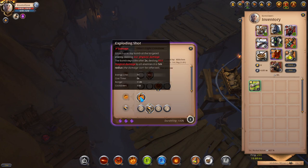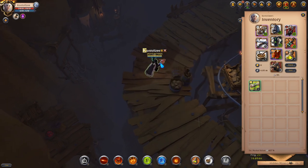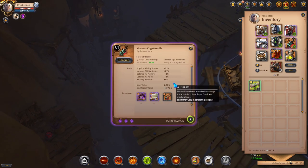The E ability, Exploding Shot, deals 241 physical damage, and the bomb explodes after two seconds dealing 853 magical damage to all enemies within five meters. This is why the Light Crossbow is one of the top DPS choices for hardcore content.